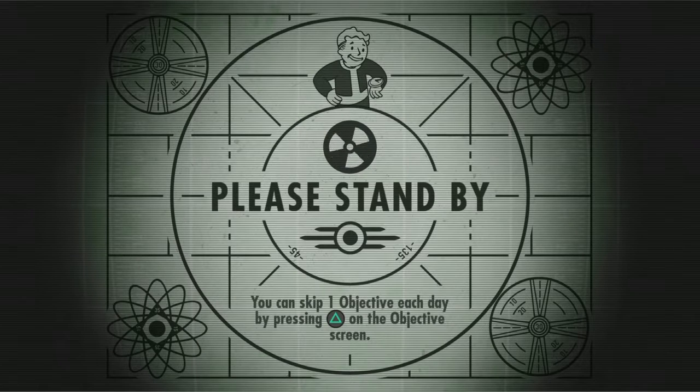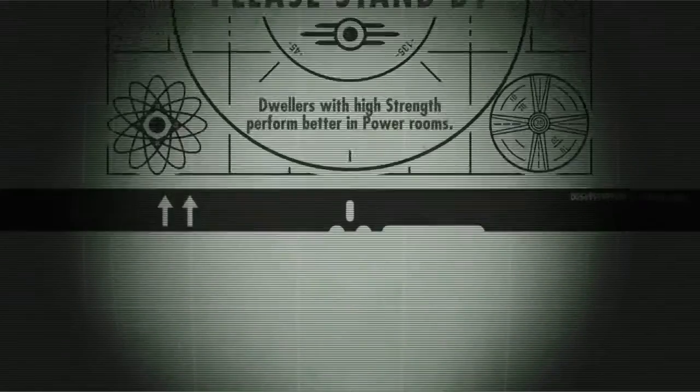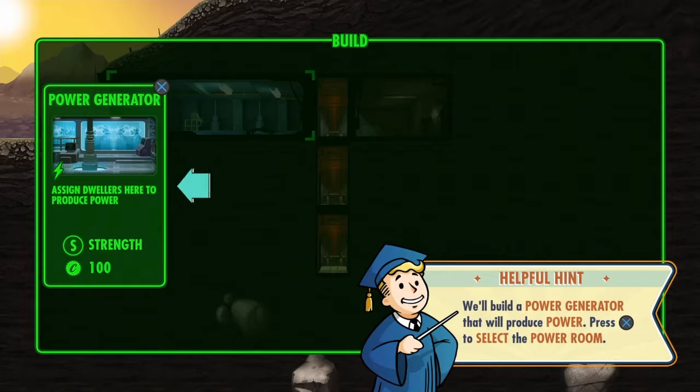You can skip one objective each day by pressing triangle on the objective screen. Really? I don't remember that - I probably could do that on the phone but I don't remember. Welcome to your new vault, Overseer. Let's introduce you to the basic concepts. Let's build a room - press triangle to open the build menu.